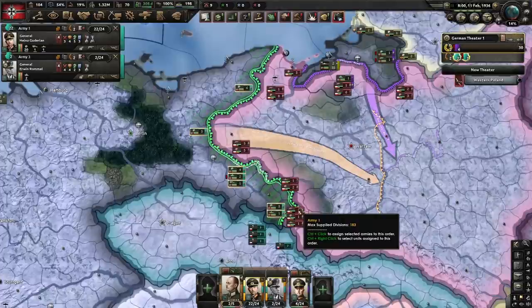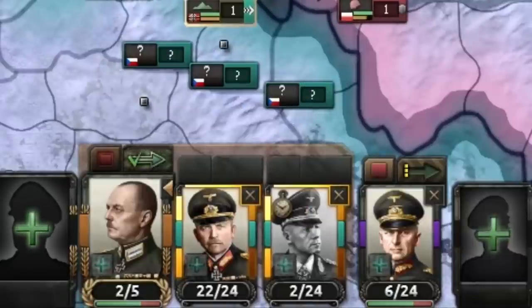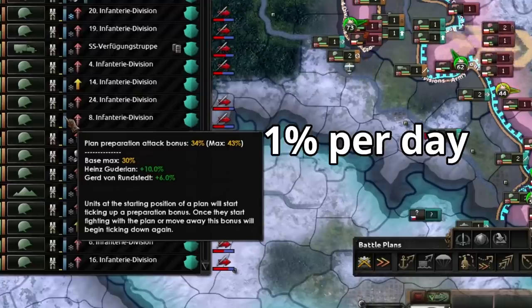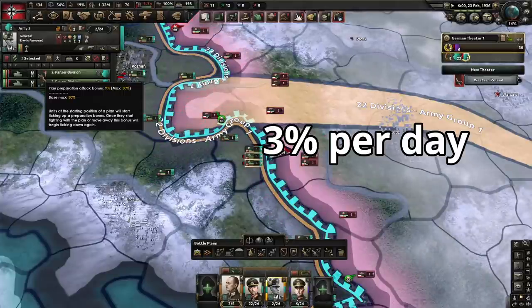You lose planning when moving or attacking. When this is done automatically as part of a planned order — i.e. when this button is activated — divisions will lose 1% planning per day. If they are moving or attacking from a manual order, they will lose 3% per day.